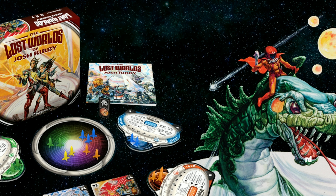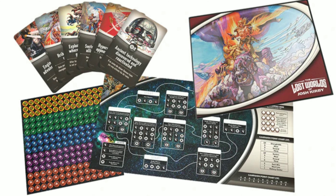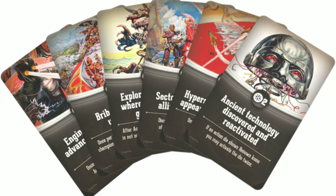Besides that, it delves into a style of game I'm only just now dabbling in — legacy-style games. The bundle pack backer level has legacy-style rules, extra boards, stickers, and everything you need to play a game that's not only a conquest of planets, but a game that will shape and affect the entire galaxy as well as future games moving forward.